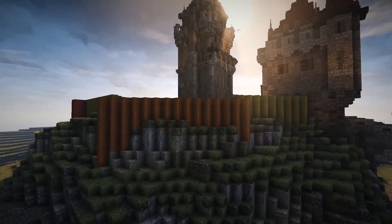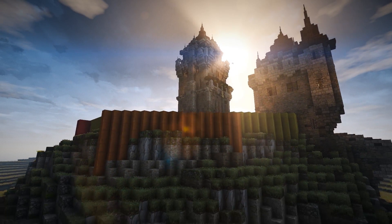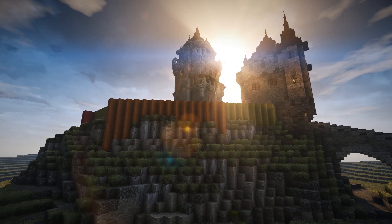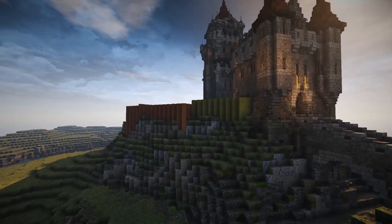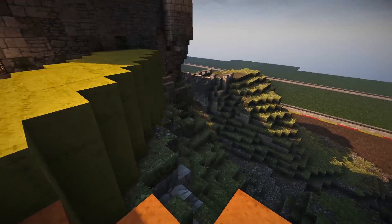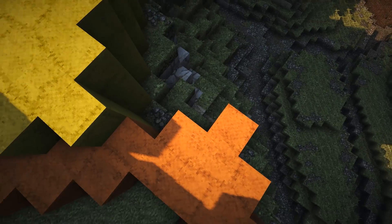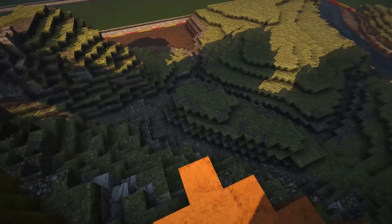The outside of this I'm going to have to figure out something special to do with. I don't want it to be very plain, but I don't want it to be ornate either. I want it to be defensible and make sense. I like how this comes out a little bit here — it means you can shoot down, like maybe there will be an arrow slit right here that you can shoot this way and down.